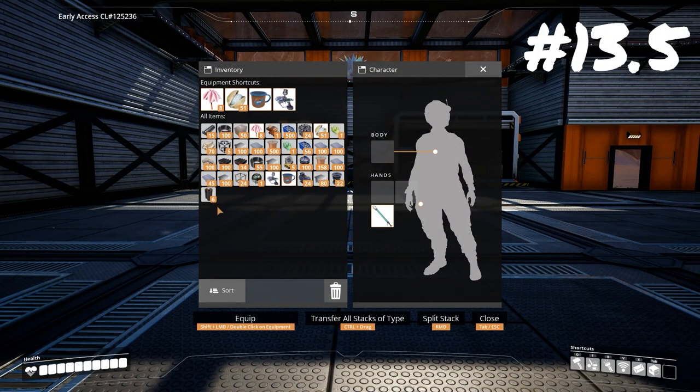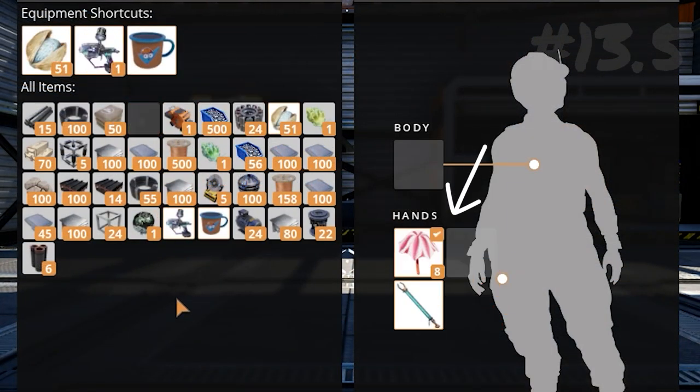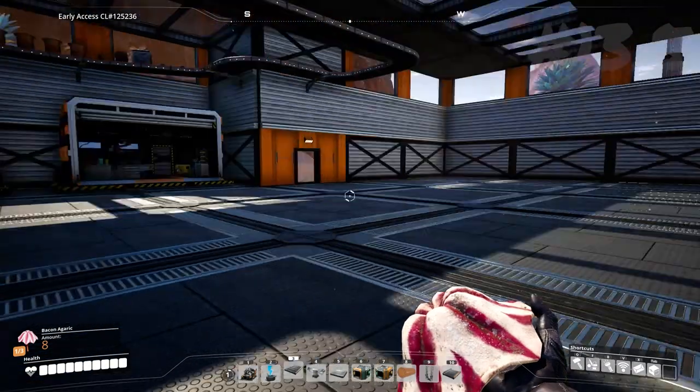So as you can see I have a really full inventory. As it turns out, hand slots don't count as inventory space because it's your hands. So I'll just fill those up and now I can carry two more things.